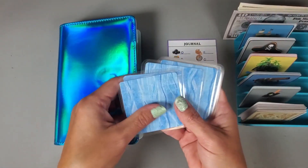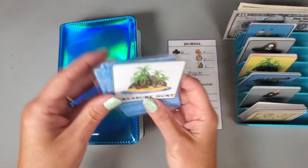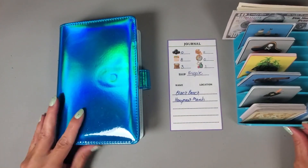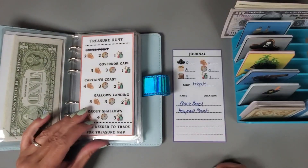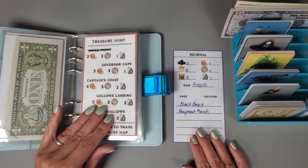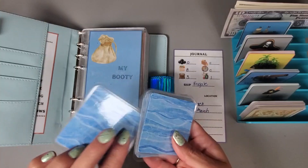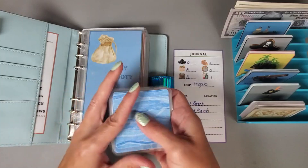Here are my cards that I need to draw from, so I'll go ahead and shuffle them up. We are going to go on a treasure hunt, so let me go ahead and go to that page. We don't have anything to buy because I don't have any spices, so I cannot buy anything at the treasure hunt. Let's put that back in and shuffle up again to see what we'll be doing.